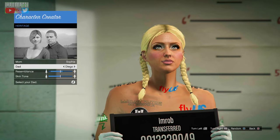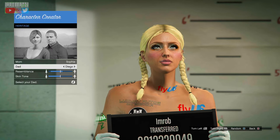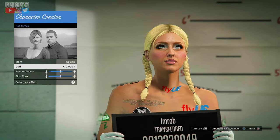The first thing you need to do is set the mom/Sophia dad/Diego skin tone all the way to mom, because Sophia gives you tanner skin than Diego — you don't want the character to look too pale.